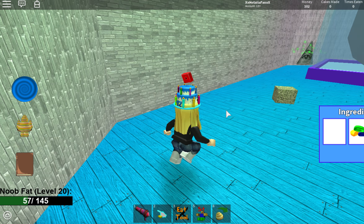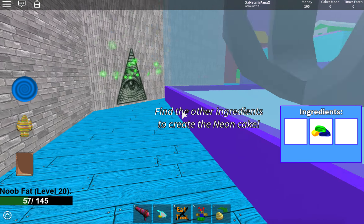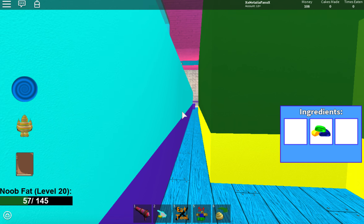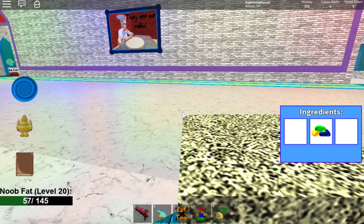A helpful hint is that every single one of these items has a glowing effect when it's on the ground near you. Anyway, there we go — and the final item that you need to get for the ingredients is in the cacosaurus rex display area.